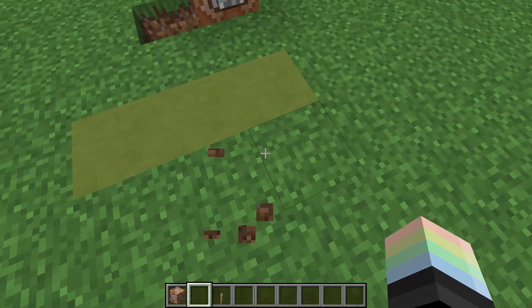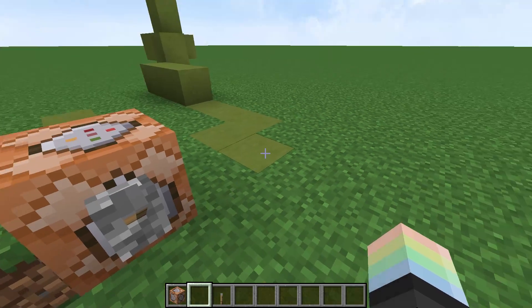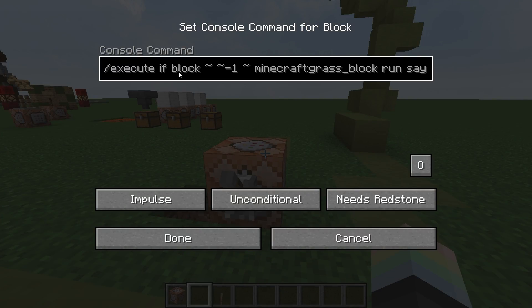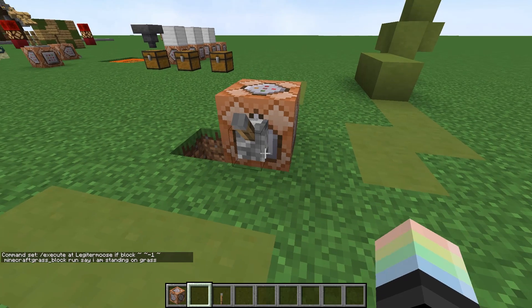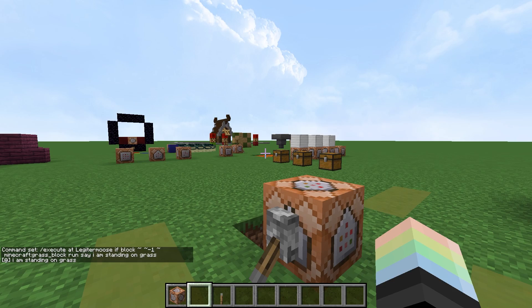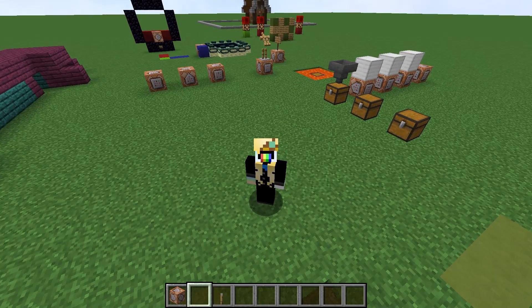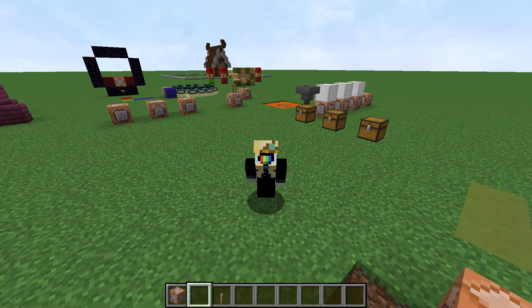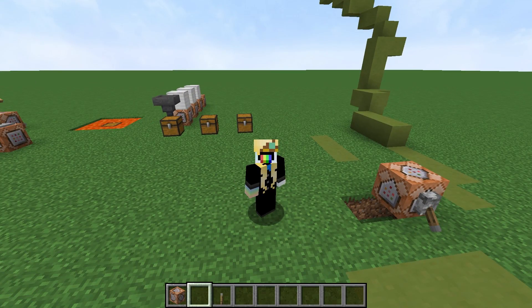I am standing on grass. What if I stand on lime terracotta? Nothing happens. So you could put this in a command block and say execute at Legitimus — if the block one block below is a grass block, then say I'm standing on grass. But note that the command block will say it, not me. I'll leave it up to you to figure out why that is. Just a quick side note: you should never use slash say in a finished product. Just learn how to use slash tellraw — it's a better command. Slash say is only useful for debugging.